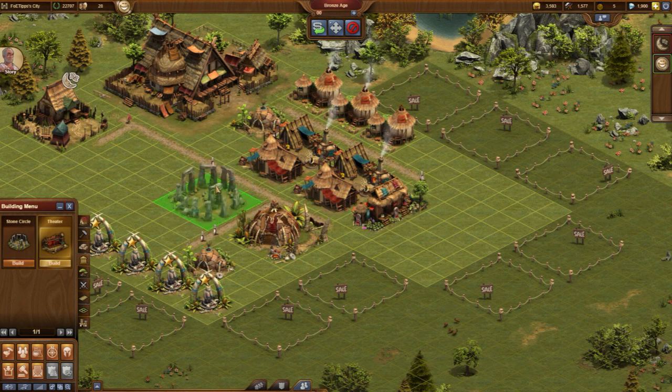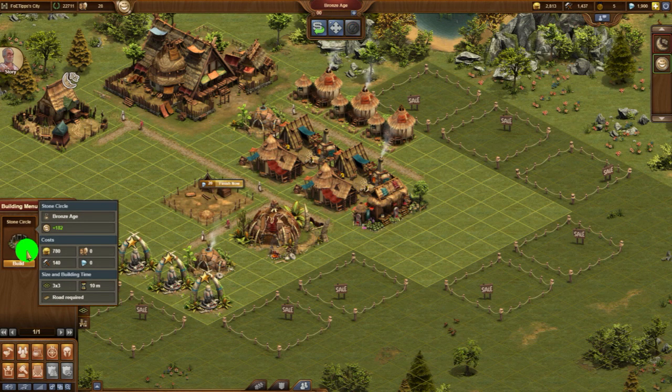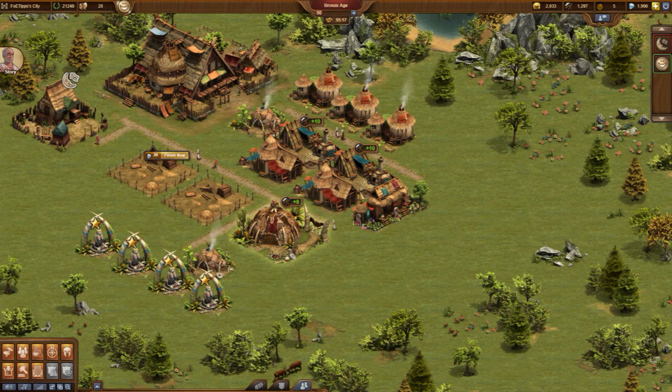I start the construction of two stone circles. These are cultural buildings that provide much more happiness than the decorations we used until now.